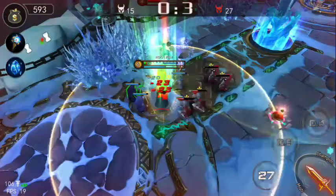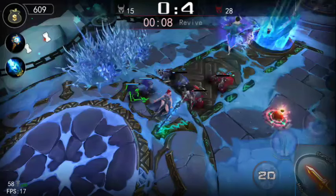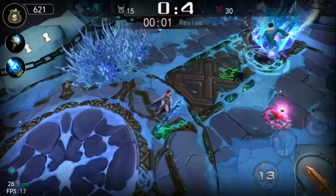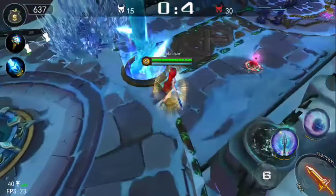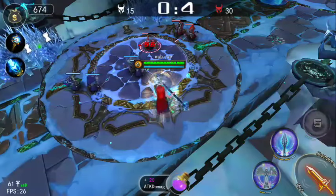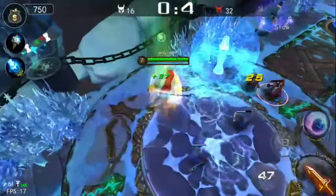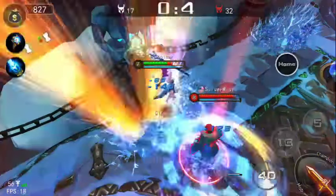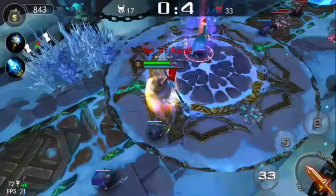He's dealing a lot of damage to me — and oh, he already got defense. I'm going to reconsider my build. Should I get penetration first? He already surpassed the CDR cap again, so cooldown reduction is clearly a big priority for him. I'll change my build a little bit. I think he messed up by getting defense early game because he actually deals a lot of damage — defense early is kind of a bad idea for Tau, it hurts his overall damage output.